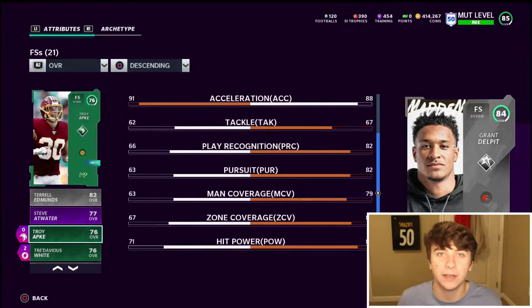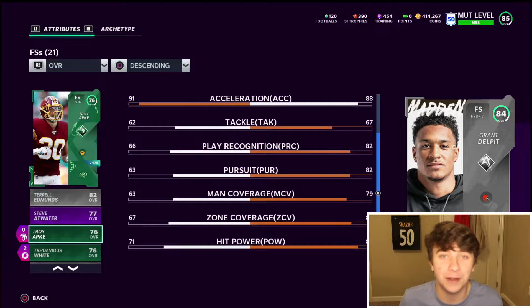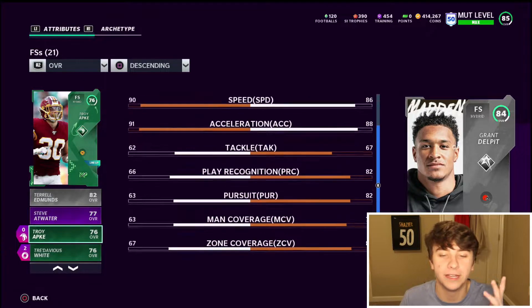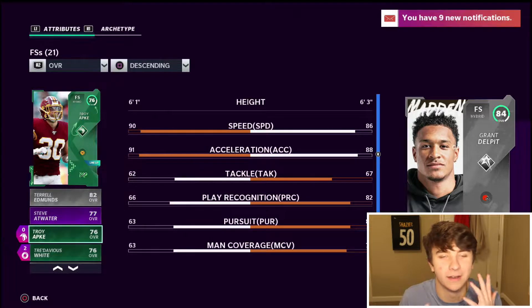The next guy you need is Troy Apke — the best user card you can get for like 3k. Troy Apke has 90 speed, 91 acceleration, and 71 hit power, but I'm telling you he can still lay the boom. I user this card all the time in weekend league. The 90 speed and 91 acceleration is really what you need, and the dude's 6'1 — absolute beast.